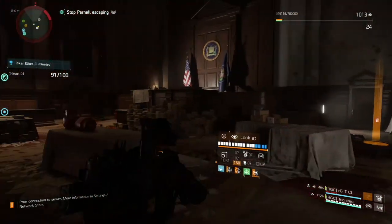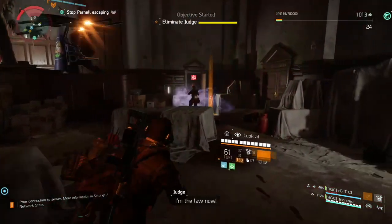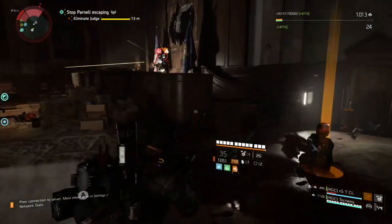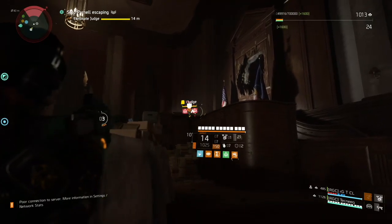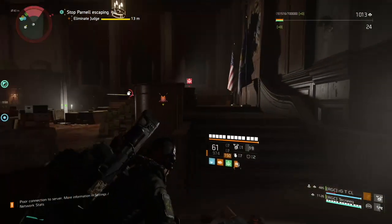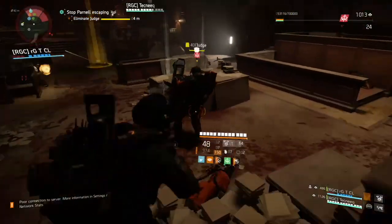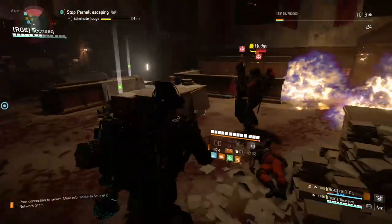What's up everyone, it's Biz with another Division 2 build video. Today we're going to be talking about gear sets — those green pieces that were king in the first game, only to fall from grace when we landed in DC. It's been a minute for sure, but it's safe to say that gear set viability is back in TU10, and more so in TU11 with Hunter's Fury. We'll dive into this and the build I'm running that brings back an old favorite exotic. Let's get into it.